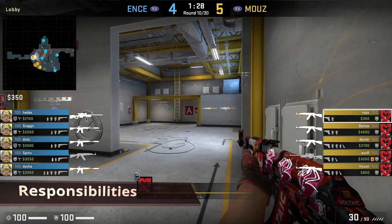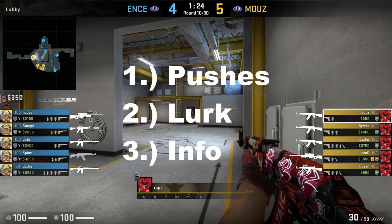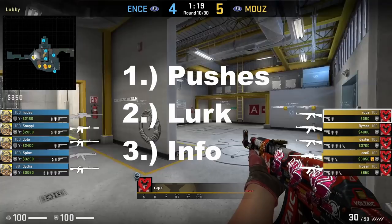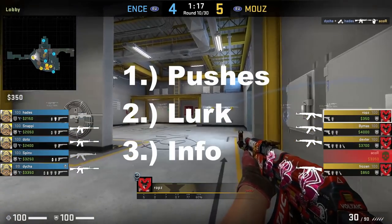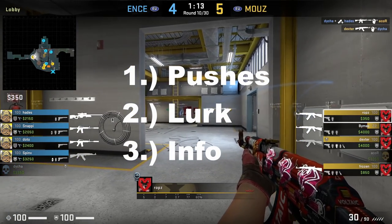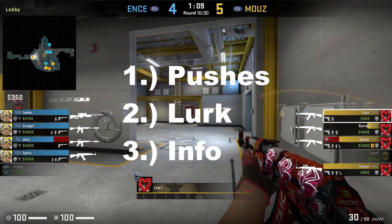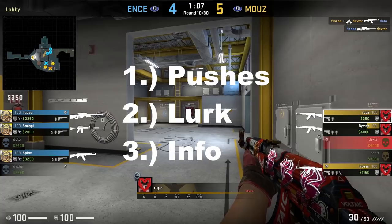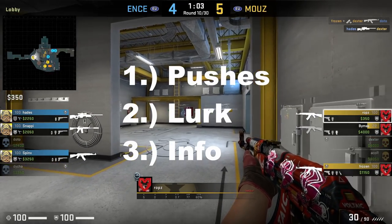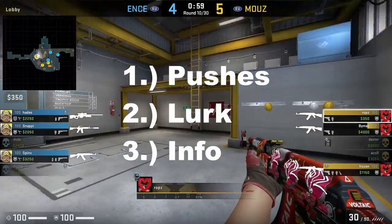There are three main roles of the lobby player. First, holding for pushes - lobby is the best and most common position CTs will push for info. Second, lurk, which can include cutting off rotations. As a lobby player, sometimes you'll be put in positions where you're by yourself and given the ability to lurk as your team is grouped up somewhere. Third, getting information - whether that be hearing the CTs rotating down vents, utility use upper, or opera mini. There's a lot of information you can get playing lobby. These are the main roles, but I'll also cover some more in the video.